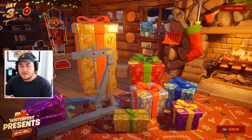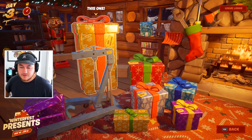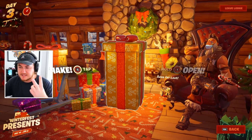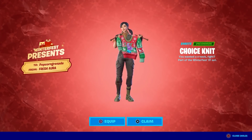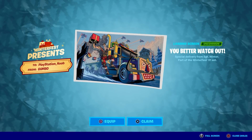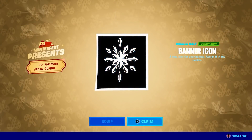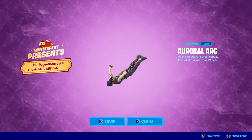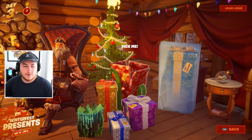On the left stack, the one hanging on the little hook gives you a dual-wield harvesting tool — that was the first gift I opened. The big present we tried to open earlier gives you the Christmas skin Blizzabelle, one of the two free skins, which is why it says save for last. This present gives you the free 'Sweater Knitting' emote — pretty cool, and probably something a lot of people want. This one is a loading screen, so save that for later since many people don't care about loading screens. This one gives a weapon wrap, and this one gives a banner icon — another reward to save for last. The final present on the left side gives a free contrail, which is actually a really cool one.